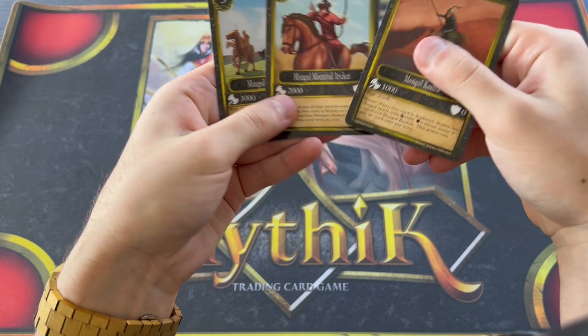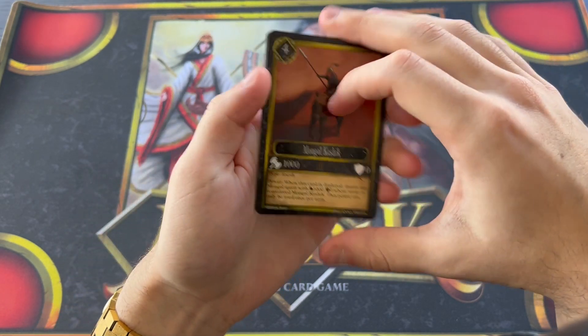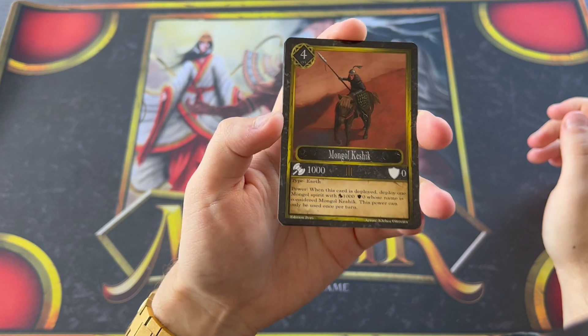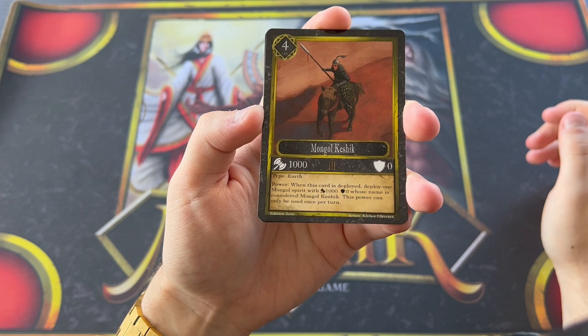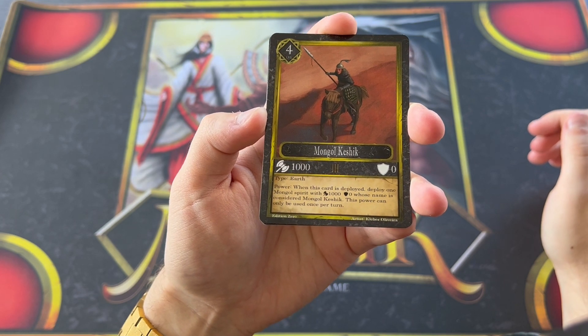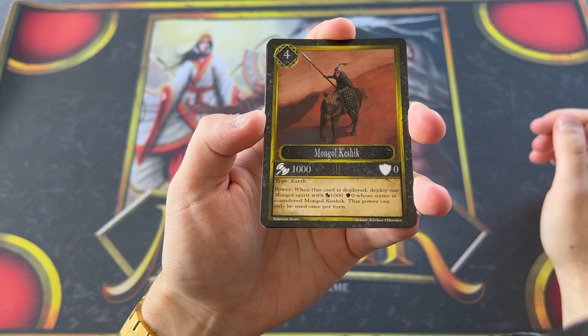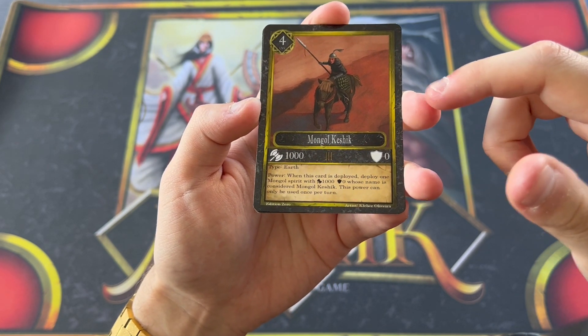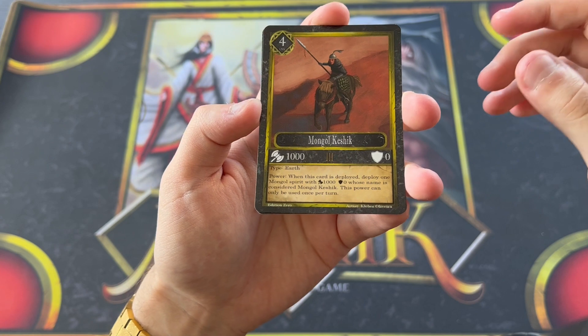The three main Mongol champions I use — the most important one is Mongol Keshik. This is a 1,000 attack card, level four, so you can play it any turn. When deployed, it deploys another spirit — basically a free Mongol Keshik with 1,000 attack, named Keshik.